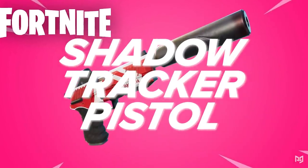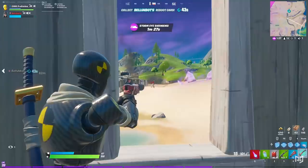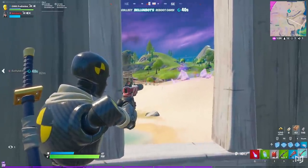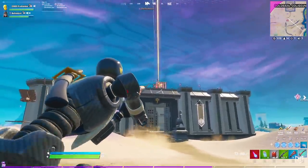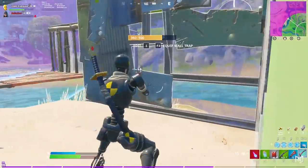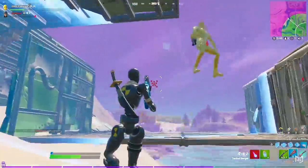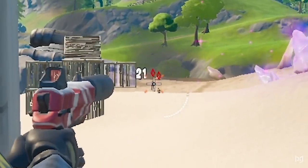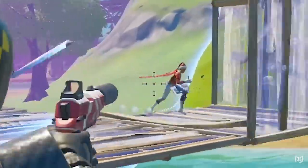The Shadow Tracker Pistol can be bought from Reese at the big warehouse in Dirty Docks. At its core it's a silenced pistol dealing 29 to the body and 58 to the head at close distances, but each shot that connects reveals the enemy's location just like a shakedown does, making it easier to track enemies and inform teammates. One tip: tag as many players as possible since the tracking effect can be applied to multiple enemies at once, helping you trace an entire squad. The tracker pistol is definitely worth buying, especially if you have a quick trigger finger.